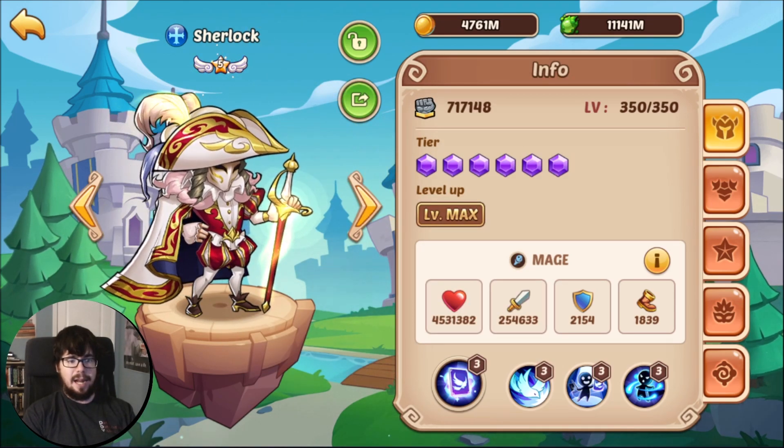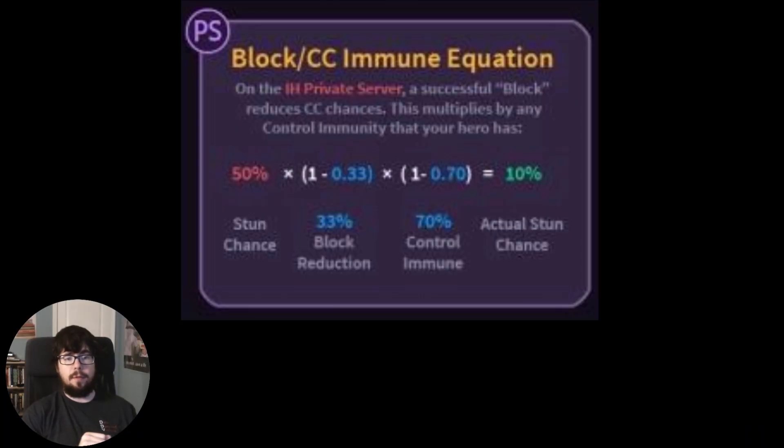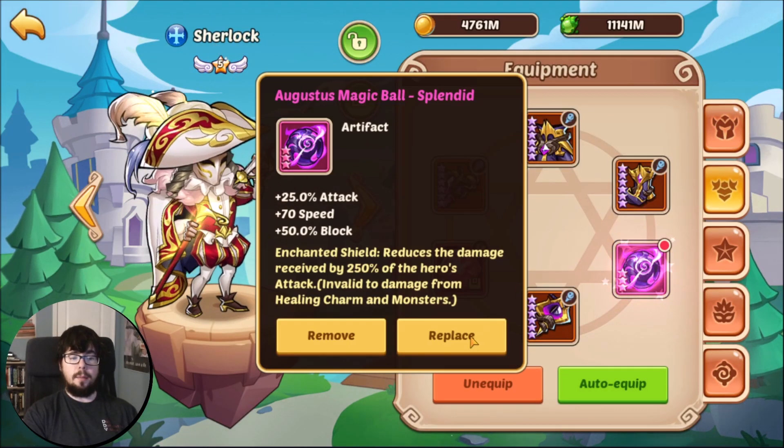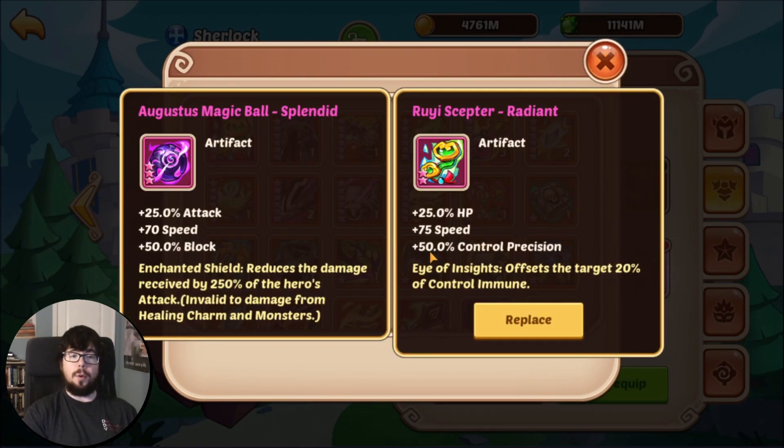Let me give you an example of the formula. Note this formula is from the private server, so the part we're going to ignore is the second part that talks about block reduction. The basic control formula in the current game is: CC chance (the stun chance) times the control immunity. In this case it'll be 50% times (1 minus 0.7). That said, this image came out before control precision was introduced to the game, and right now the only method of control precision is the Rui Scepter, which gives 50% control precision.